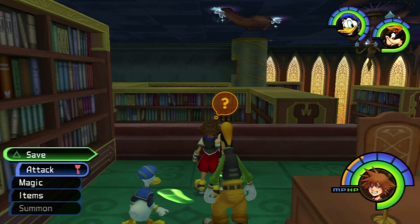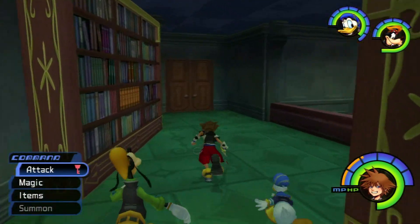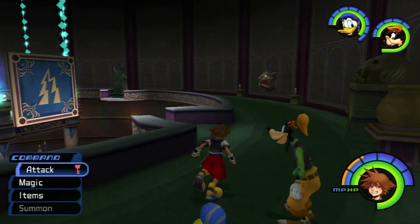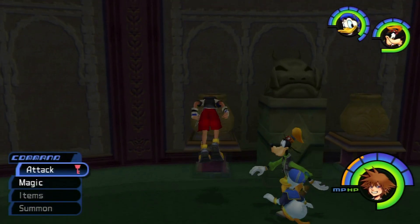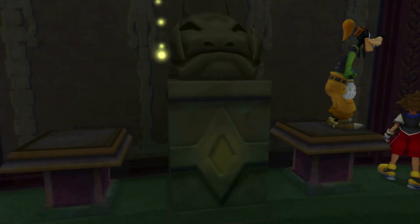Hello everybody, and welcome back for more Let's Play Kingdom Hearts. In the last episode, we confronted Riku, and somehow got Donald and Goofy back on our side — the Keyblade decided Riku was an ass and went back to Sora. In this episode, we're going to do some more puzzles, now that we've finally got everything back. We're finally back in full form, once and for all.